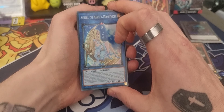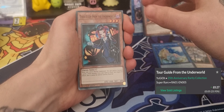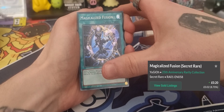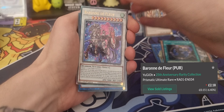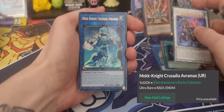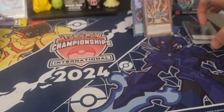For the last pack of this Yu-Gi-Oh video, we have Artemis the Majestic Moon Maiden, we have Tour Guide from the Underworld — hey, that's an old school card! We have a Magical Meltdown Fusion, we have Baron de Fleur — I'll take that — and Mekk-Knight Crusadia Avramax, whatever the hell that's called.